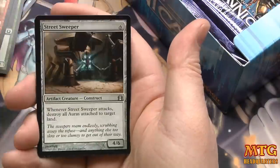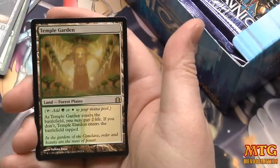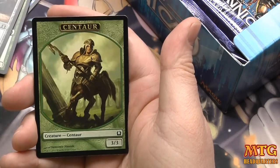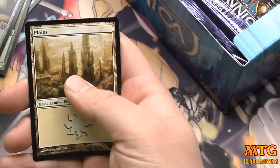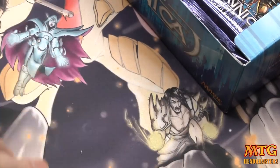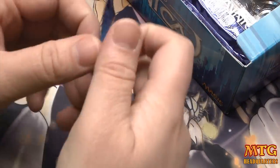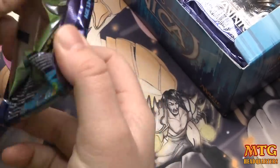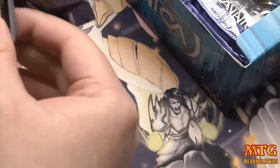Racecourse Fury, Rites of Reaping, Street Sweeper — those are all terrible uncommons — and a Temple Garden! Holy balls, that is insane. Overgrown Tomb into Temple Garden. I should really stop now. Two packs, two shock lands — that is truly excellent.